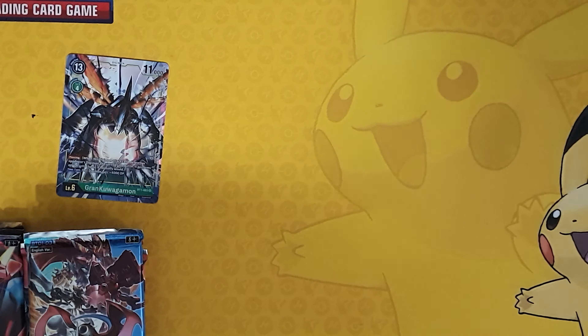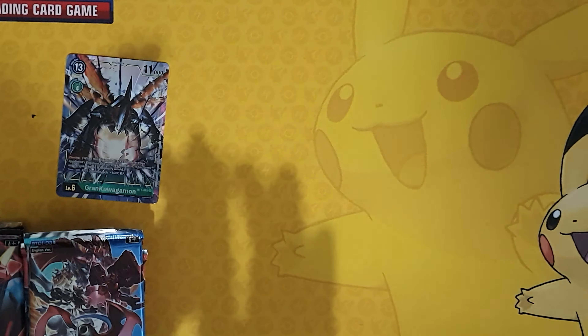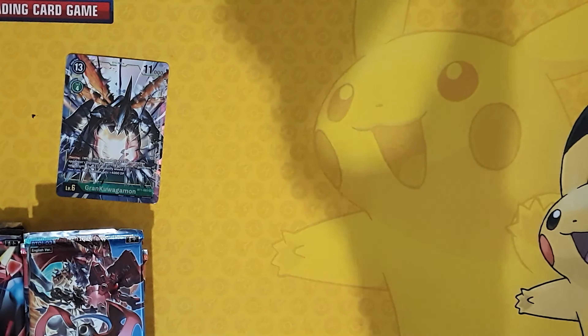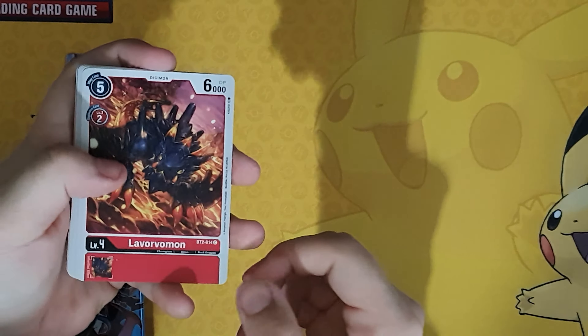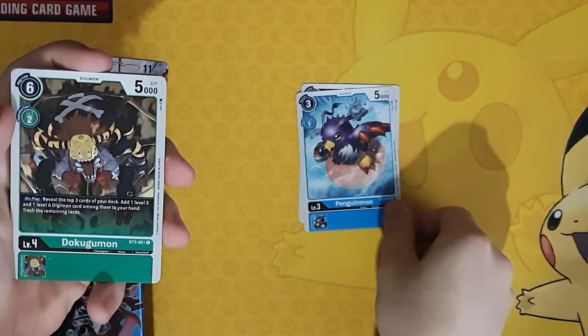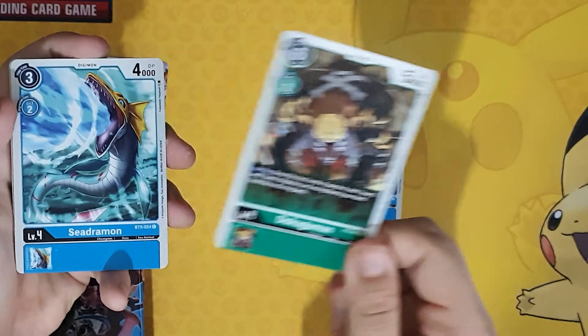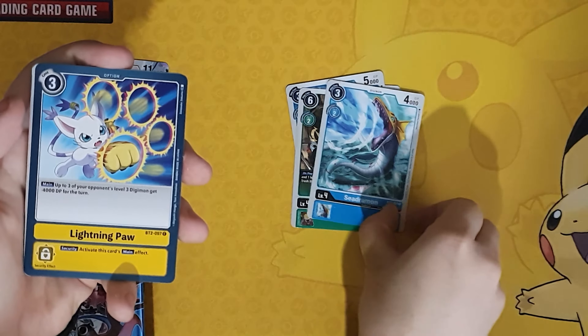Please open the pack with Kitty here — this is Kitty's pack, or Muted Kitty as some will know. There's no card trick with Digimon; it's just the last two cards of the pack. So we have a Lavorvomon, Penguinmon, Dokugamon, Seedramon, and Lightning Paw.